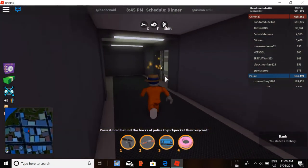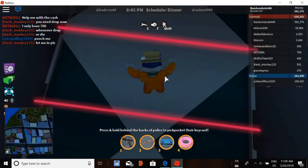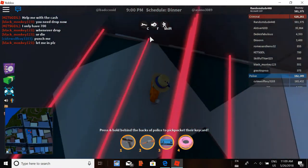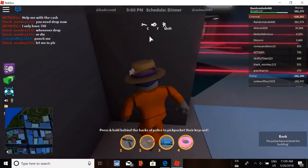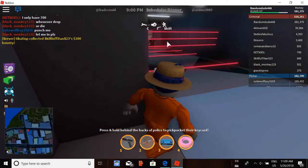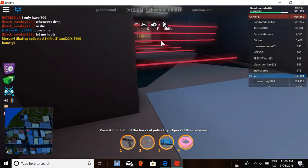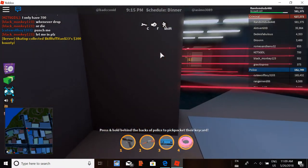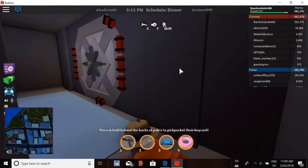I'm gonna do the bank obby. The bank lasers are actually pretty simple — just jump over them and walk straight through. What a lot of people do in this section is crouch; I recommend that strategy if you're on low health, but if you're coming in fresh just walk through and you'll still be on green health. That's how I do the bank obby — it saves you more time. The vault is just about to open and I got that cop down.